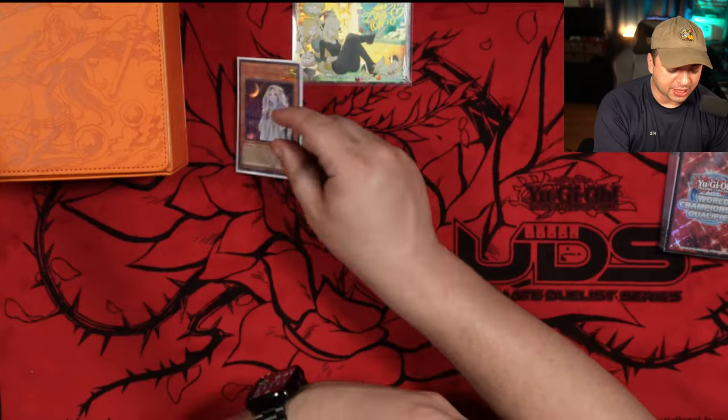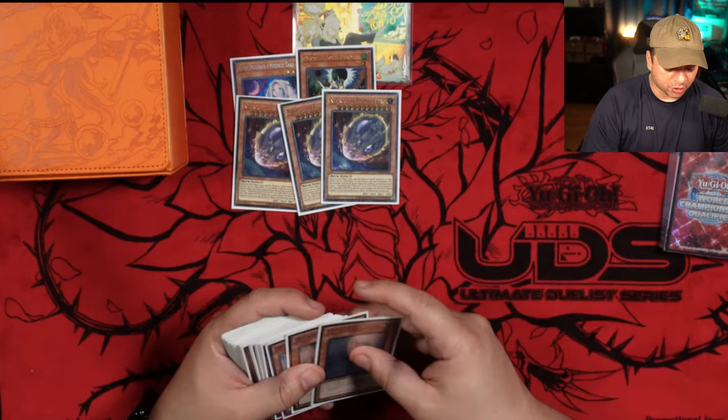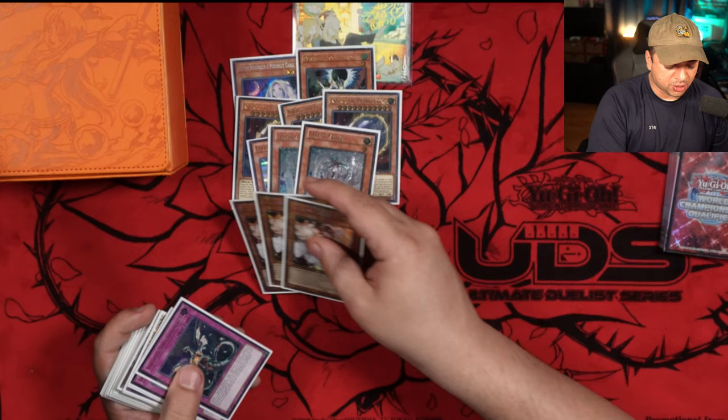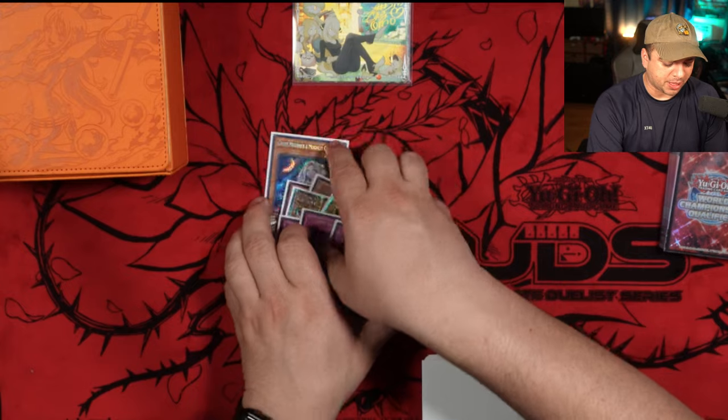Let's go over the hand traps. It's going to be Ghost Mourner, Draw and Lock, just one of each. Triple Nibiru, Triple Effect Failure, Triple Ash Blossom Joy of Spring, Triple Imperm. So that's all the hand traps — about 14 hand traps, by the way.